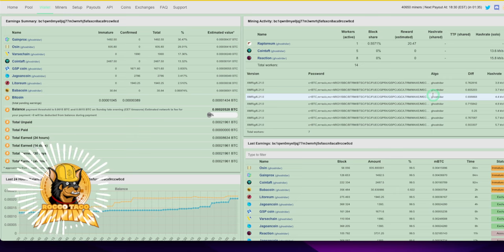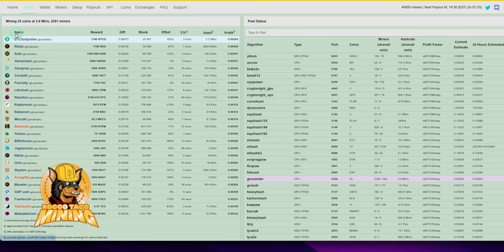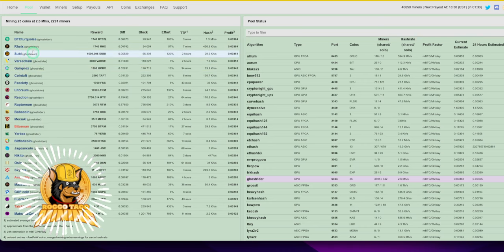ZergPool will go out and find the most profitable coin and maybe you'll hit a block and make big bucks. You can see all the coins in the Ghost Rider algorithm — this applies to any algorithm whether you have an ASIC or GPU. There are 25 coins in Ghost Rider and you put them all in the list on your batch file when you start your miner. You set mode to solo, and that's the reward you could win.